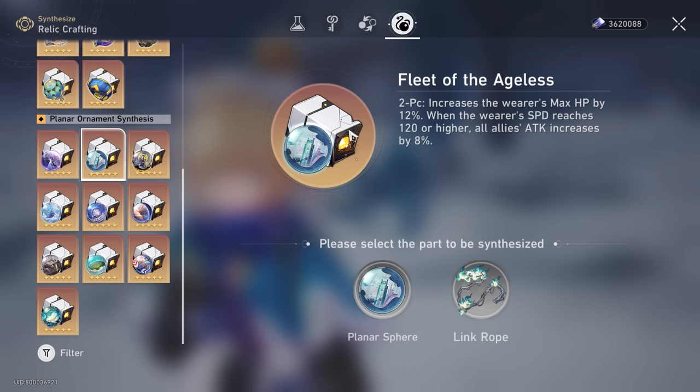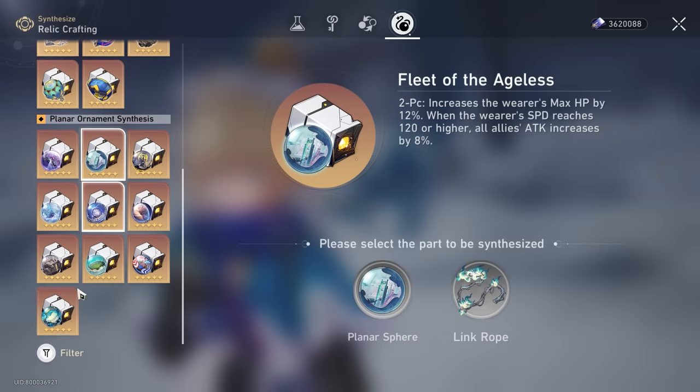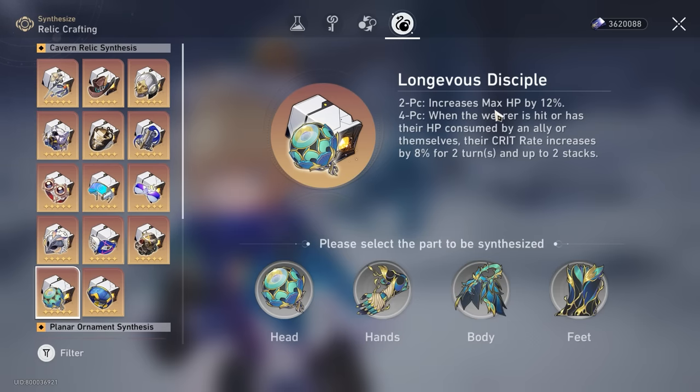Fleet of Ageless is probably my best pick for an HP scaling tank build. The objective here is really to get her HP as high as you can to get the healing benefits, the slight extra damage on basic attacks, and the HP buffing for HP scaling characters. It increases the wearer's max HP by 12%, which is very strong. If you're lucky to get speed substats you can get an additional 8% attack, but if you're playing with HP scaling DPS carries, that attack bonus isn't super critical.